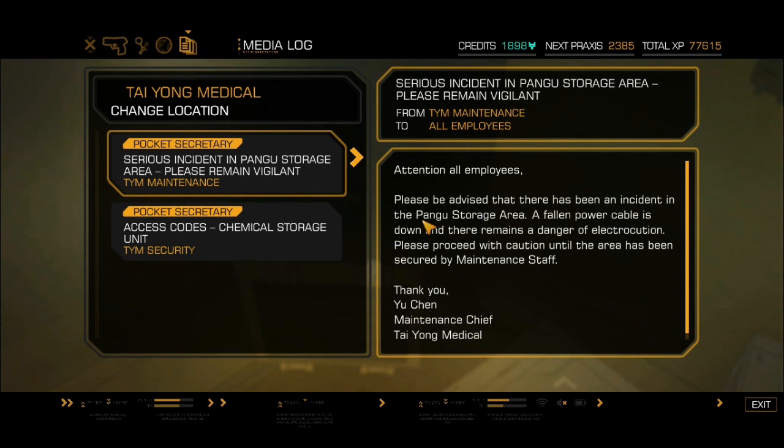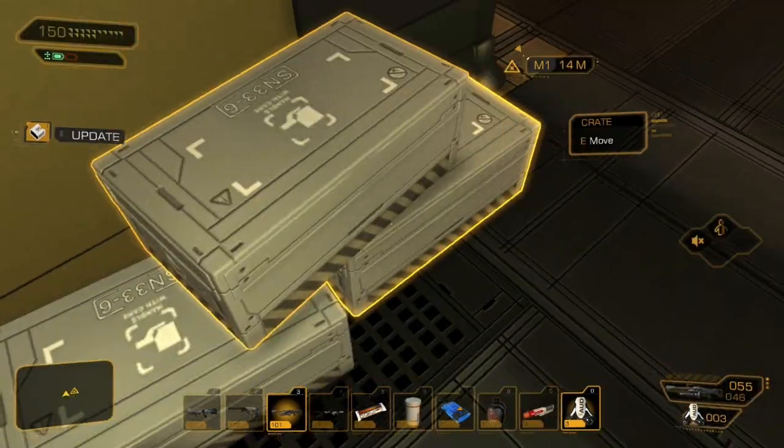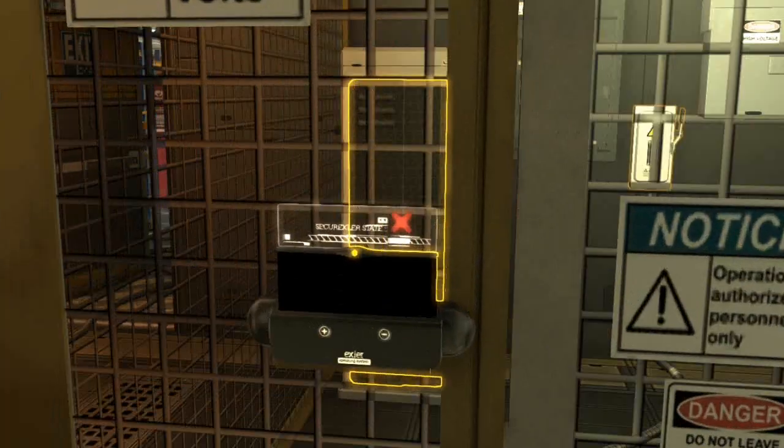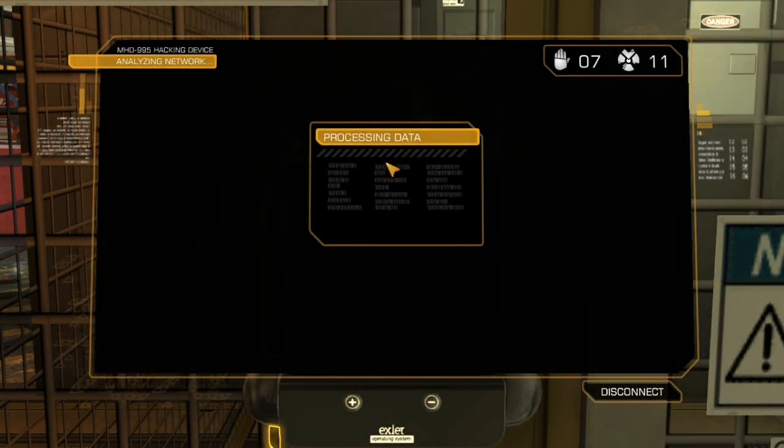Please advise that there is being an incident in the Pangu storage area. Fallen power cable is down. There remains danger of electrocution. Please proceed with caution until the area is being... Yes, I can see that. Thanks.